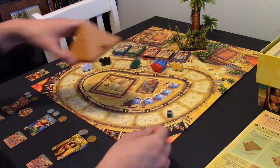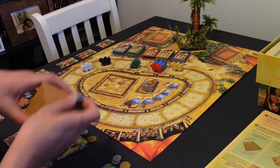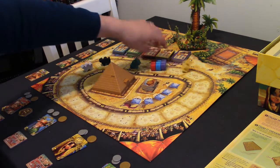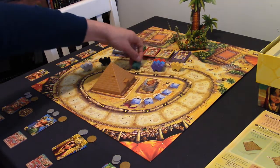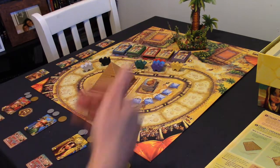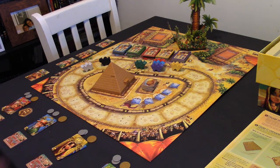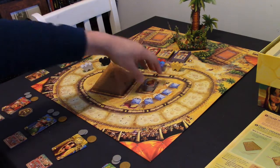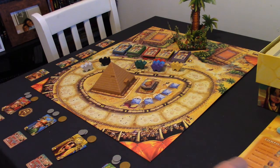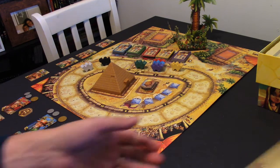Press the button and whichever camel comes out is the one that moves. Other players may benefit from spectator cubes you pass, but you always get one coin until the pyramid runs out. Once it runs out you don't get anything for it, so you have to think more tactically. That covers three of the four possible moves.